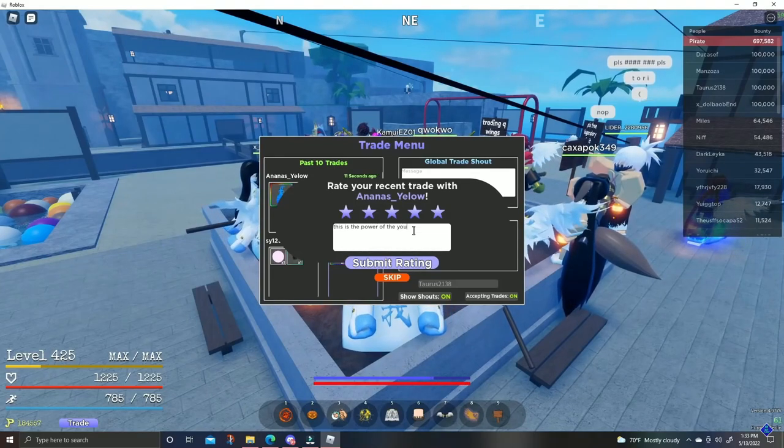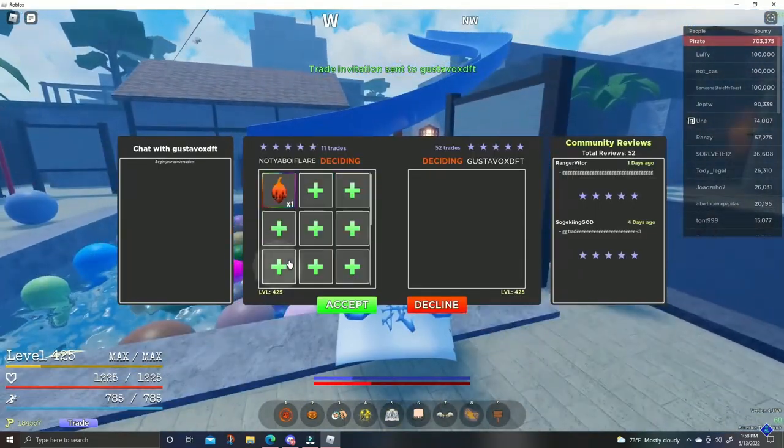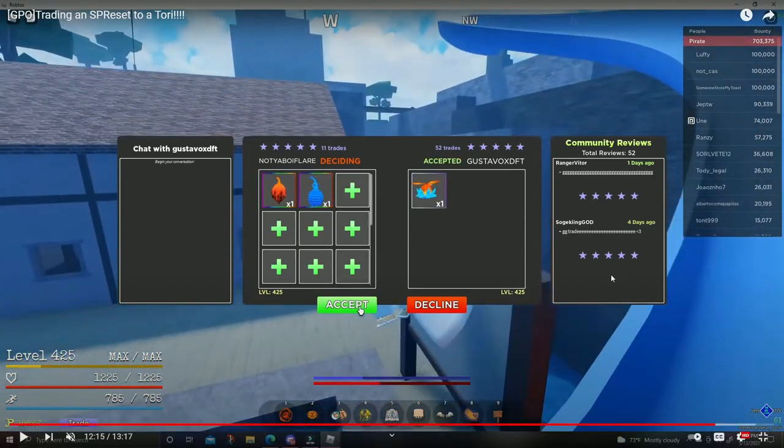I know some people are like 'nah bro, how did you do that?' Okay, Magu and Goro for Tori — usually Mirror is above Goro in terms of value. Most of the time people do Magu plus Mirror, or Tori plus add. I didn't have a Mirror so I couldn't get Tori with adds, but I had the fruit under Mirror which is my thought process: I have something under Mirror plus Magu — I know I can't get Tori with adds but I should be able to get a Tori.